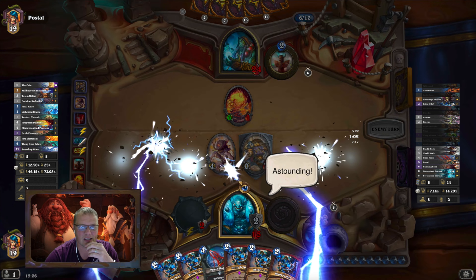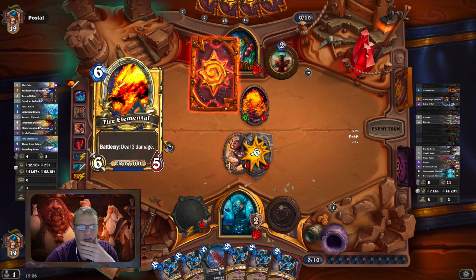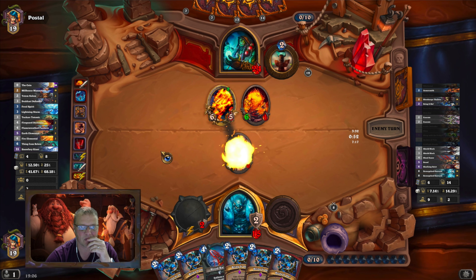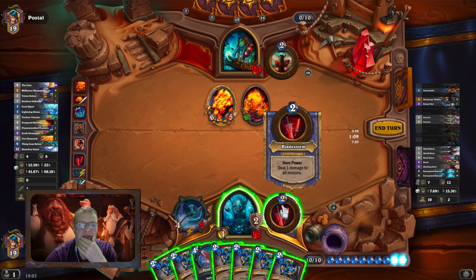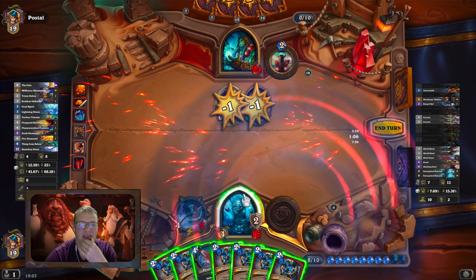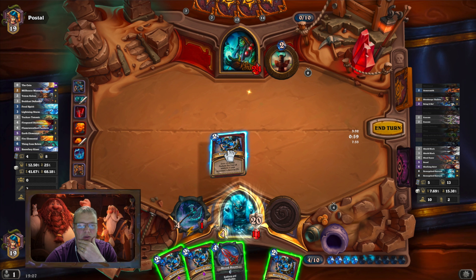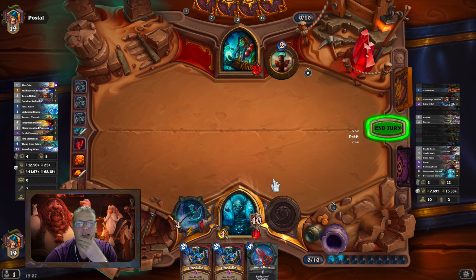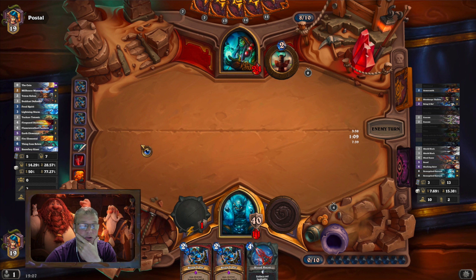He Lightning Stormed me but that's not going to clear anything. He's got to get through that taunt. Hero power — I'm going to have to take six damage to the face. Bring It On, Bring It On, Bring It On — that takes me to 51 health. He's got four cards in hand and I'm hoping some are spells, since only minions reduce the cost. He could just unload his whole hand.